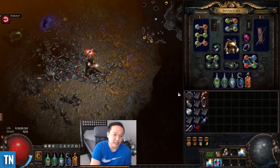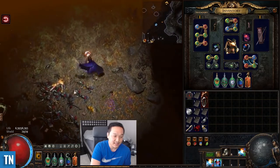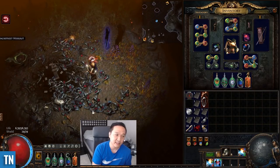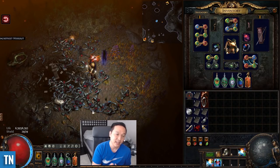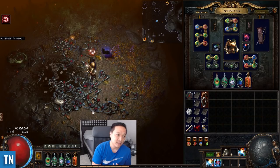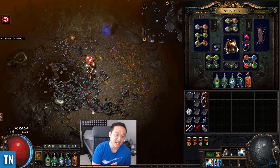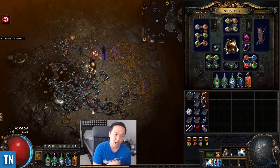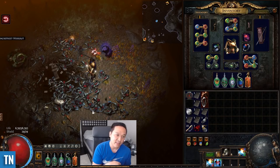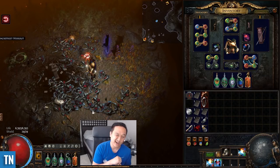I only keep orbs of alchemy on me when I'm running maps. I'll use them when I have the strong box sextant — with the sextant you're trying to modify the boxes to have more monsters, like more magical monsters or more rare monsters. I play builds that move really fast so I don't generally spend time rerolling boxes; I just hit the strong box, hope to get one of those adds-additional-monsters mods, and go.